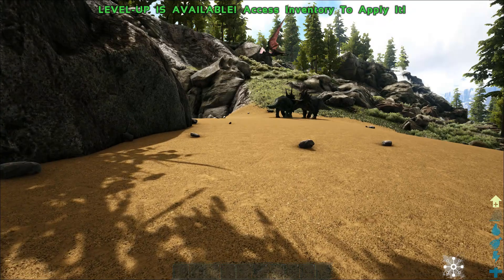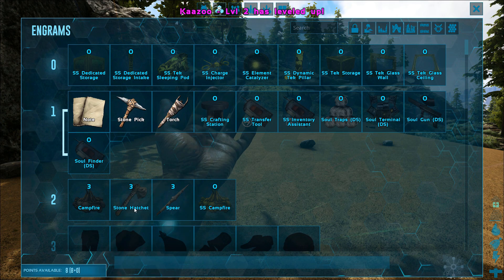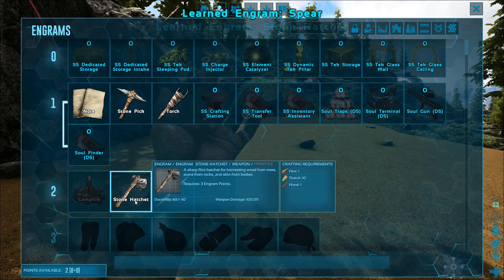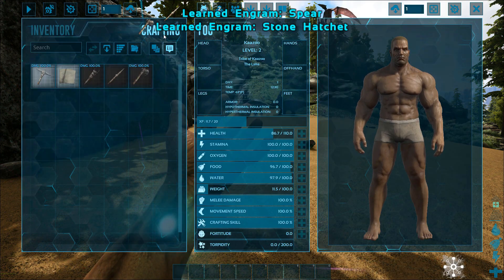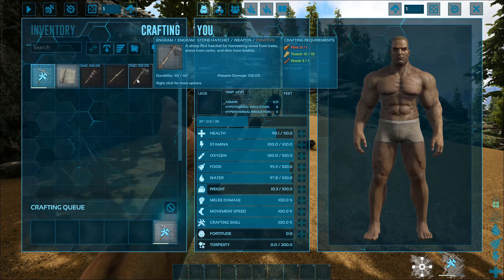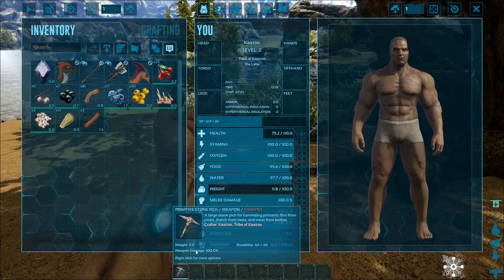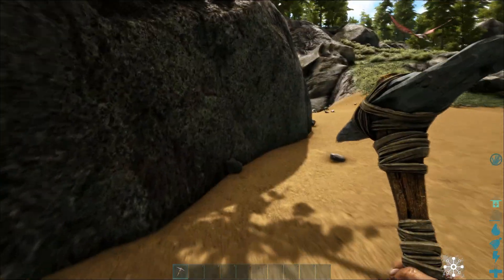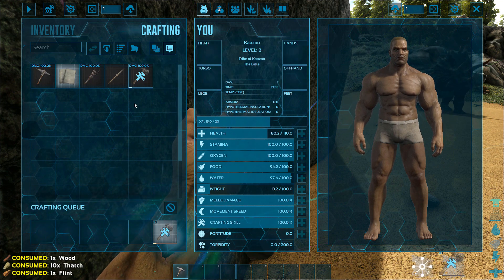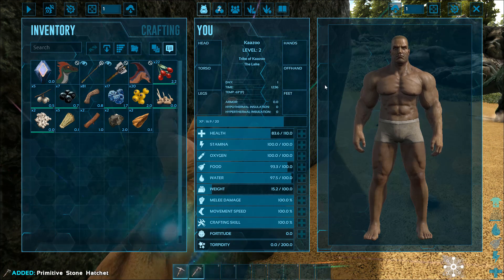So as you grab these items, you're going to get some fiber. And as you start leveling up, you're going to pump levels in here. What you want to do is get a couple items going first. The spear is probably the most important one, and the hatchet. So as soon as you can get these guys, get them created. You start with a pick, and then you need flint to get a hatchet. So get some flint - break any kind of stone and craft that hatchet. That's the most important two things you're going to do right away.